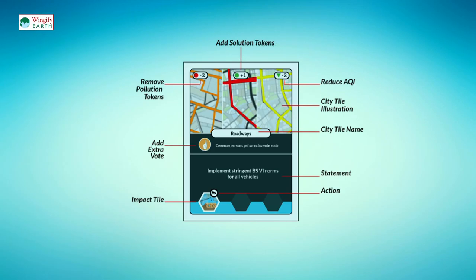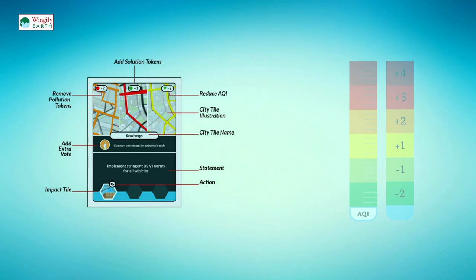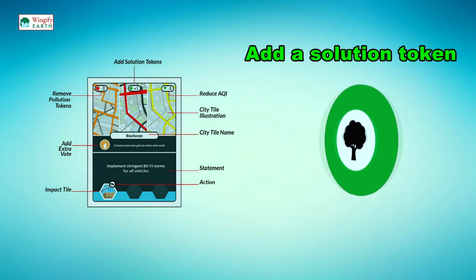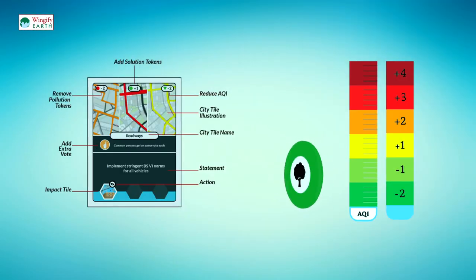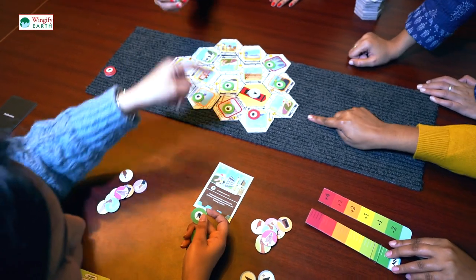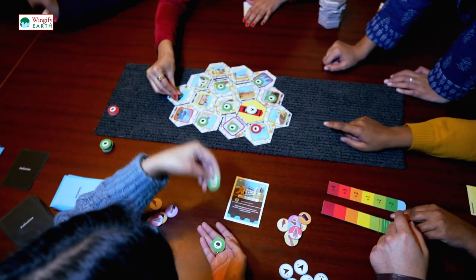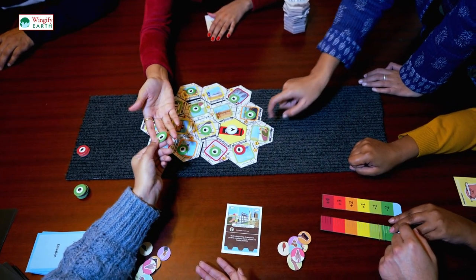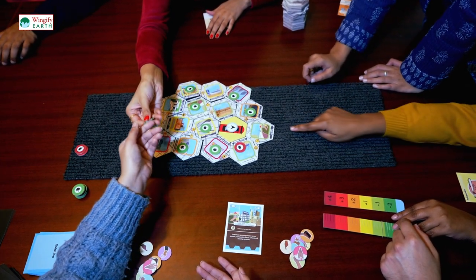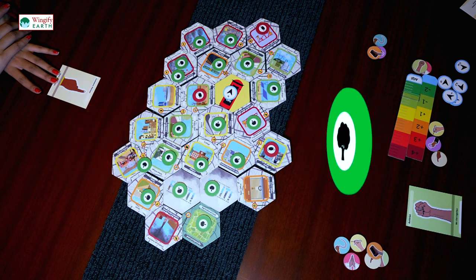Each solution card offers up to five actions. Number one: a decrease in the AQI — a solution card can decrease the AQI of the city; the card will tell you how many notches to take the AQI meter down. Number two: add a solution token — a solution token represents the effect of implementing mitigation strategies for air pollution; one solution token equals one notch decrease in the AQI meter. The solution token is to be placed on the impact tile. If there are two or more tokens, place one on the impact tile and the rest around it depending on the wind direction. If there is already a solution token on the impact tile, do not add another — instead, just lower the AQI by a notch. Unlike pollution tokens, solution tokens do not move in the direction of the wind; they remain static.